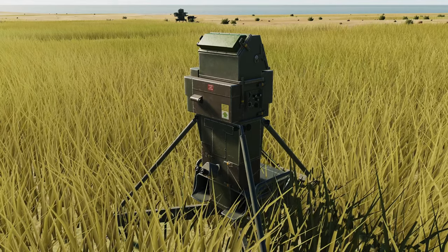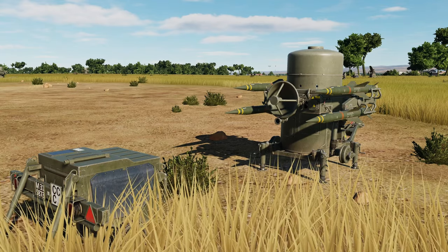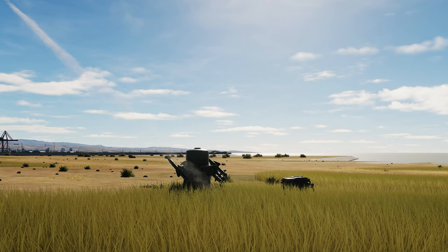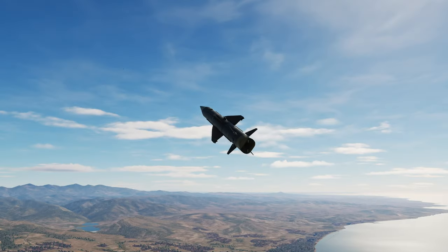We also have the tracker, which is used to optically track the missile and target the missiles themselves. There are four on each launcher. They have a range of 6.8 kilometers, which is about 3.8 nautical miles. This system was designed to replace the 40 millimeter Bofors, so it's just a very short range AAA upgrade.